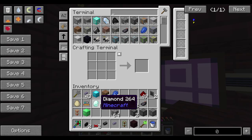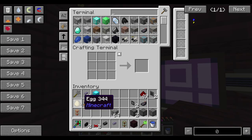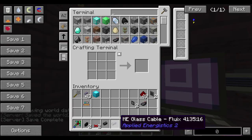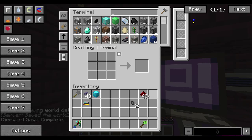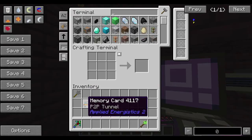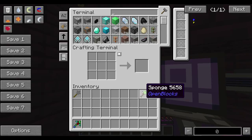I'm going to go ahead and toss some of this stuff in the ME system since it makes sense to do so. I literally keep one of each of these things on me all the time while exploring so that I have access to them if I need. Every card is staying with me. The sponge will stay with me because I need that every now and then.